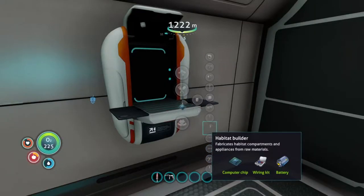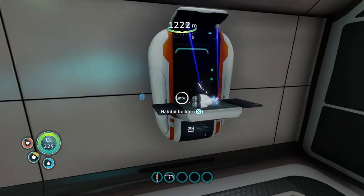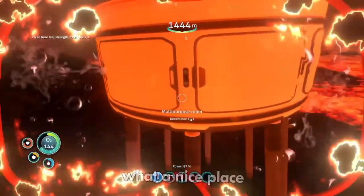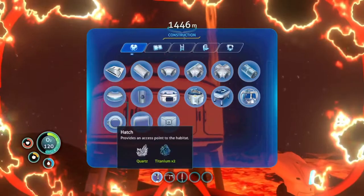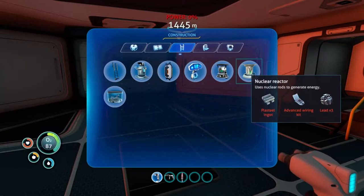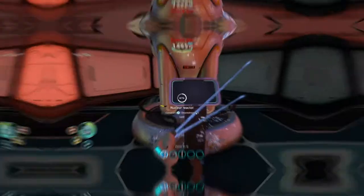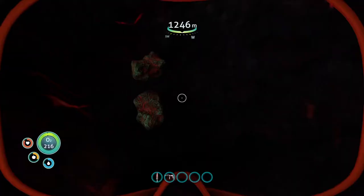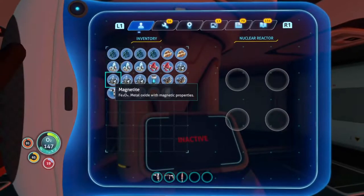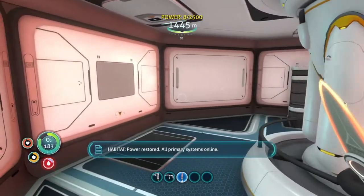We have ourselves a Habitat Builder - we've just upgraded. Let's get our very first multi-purpose room in here. What a nice place for a home. And of course, what is a home without a door? So the next thing we have to do is get a nuclear reactor in here. Using just materials gathered from the Lava Zone, I was able to make a nuclear reactor and a reactor rod. Let there be light.